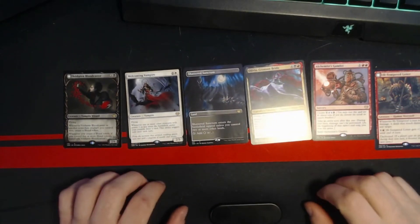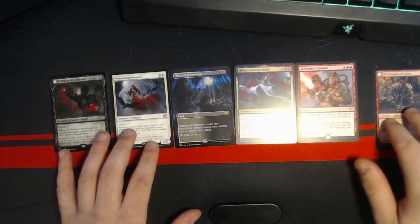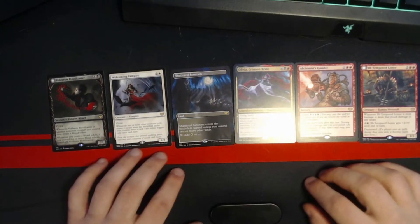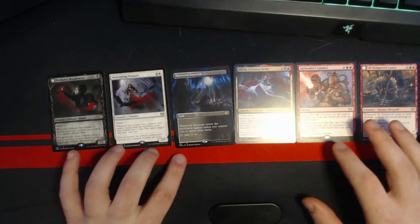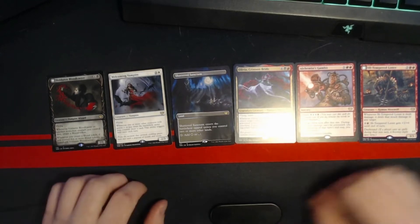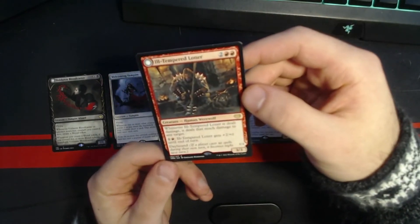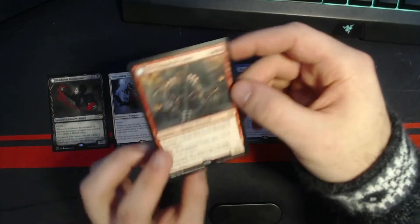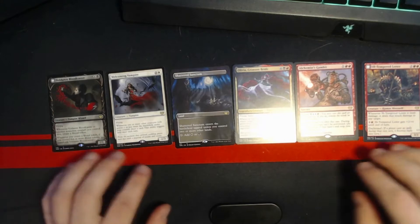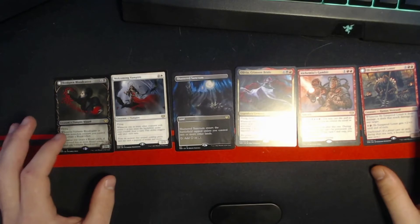I also had something like Faded Retribution — a two mana destroy target attacking creature with a cleave cost to just destroy any target creature. And Ill-Tempered Loner is just a good card: four mana, 3/3. When it's dealt damage, it deals that much damage to any target. Daybound and nightbound are more or less the same. All together I think I had some pretty awesome options.